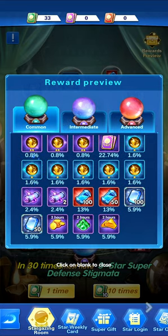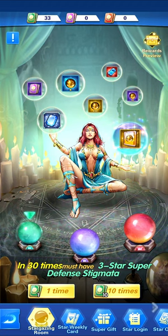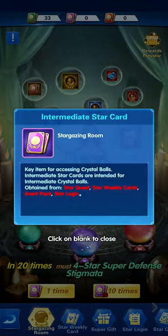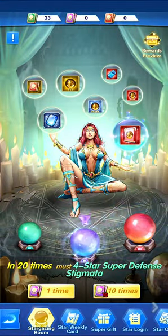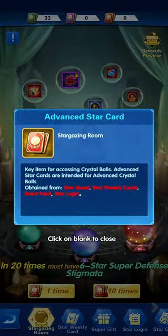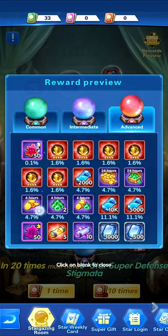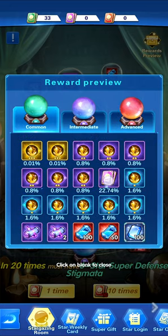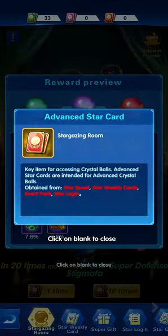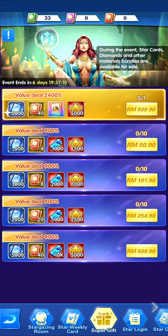This cycle works by summoning in Common first, which gives you cards to summon in Intermediate, and those give you cards to summon in Advanced. By summoning you progress from Common to Intermediate to Advanced. You can also always buy the Advanced cards directly to save time.